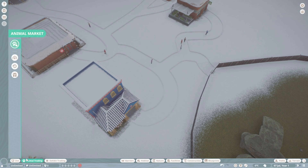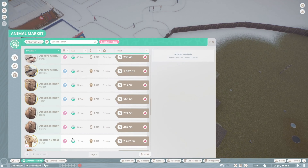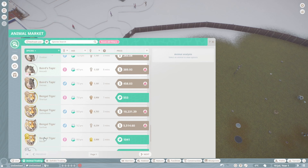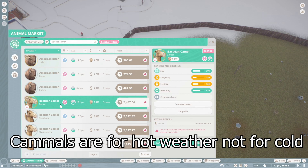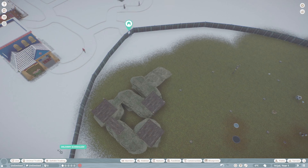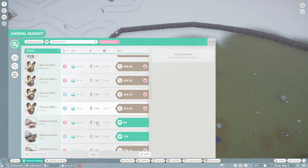Now let me get some animals. What animals would like this? Let's start with some camels. Let's put one right here. Let's get some more.